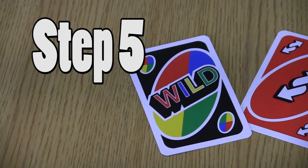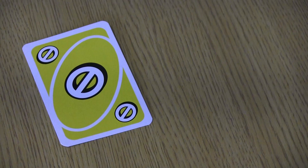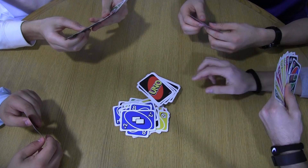You might be wondering, what's an action card? Well, I'm glad you asked. Step 5: Action cards help mix up the game and prevent you from having to draw. When the skip card is played, the next player has to skip their turn. When the draw 2 card is played, the next player will have to pick up 2 cards and forfeit their turn.